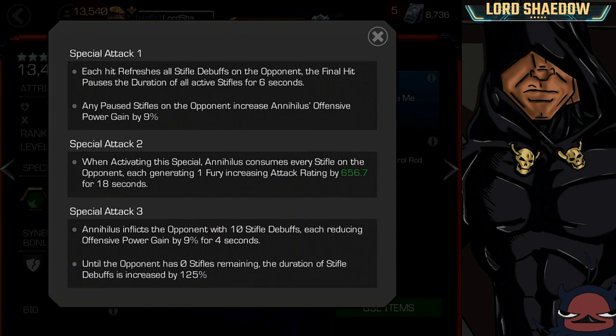His Special 3 inflicts the opponent with 10 Stifle debuffs, each reducing power gain by 9% for 4 seconds, until the opponent has 0 Stifles remaining — and the duration of the Stifle debuffs is increased by 125%. Annihilus is not suicide-friendly; you need to fire off Specials frequently. Use Special 1s often, Special 2 for damage, and Special 3 to build Stifles quicker, then pause with Special 1 and convert with Special 2 to do major damage for 18 seconds.